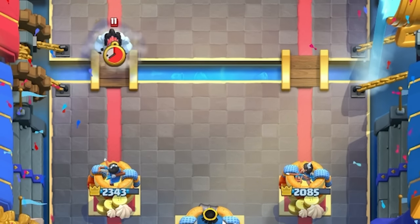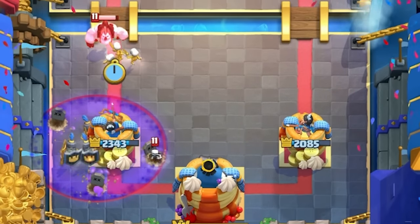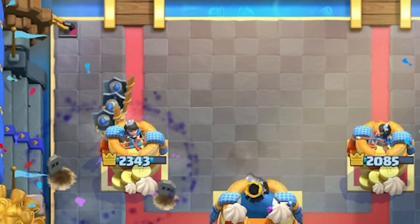Watch here as my opponent goes in for an Ice Golem with a Graveyard, dropping seven elixir. I can defend with Guards and take zero damage — that's seven elixir that my opponent spent and got zero damage. And now he has to deal with the Guards on the counter push.